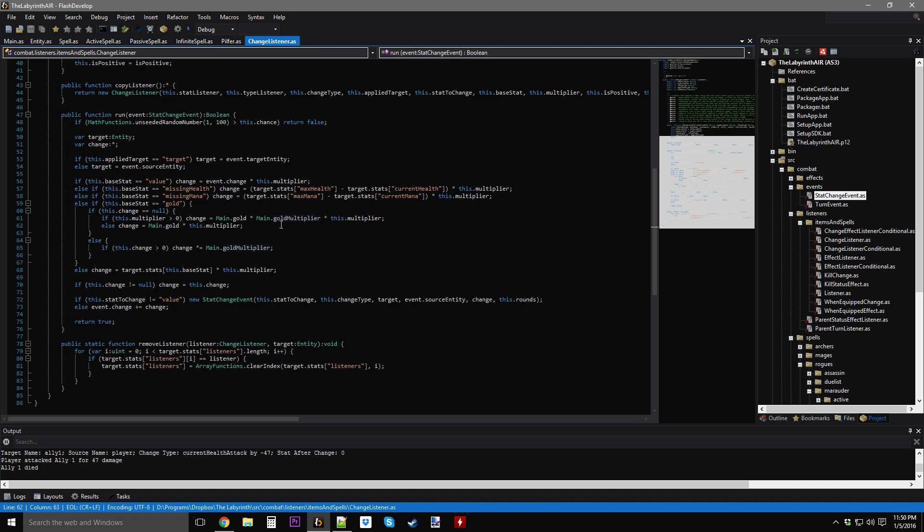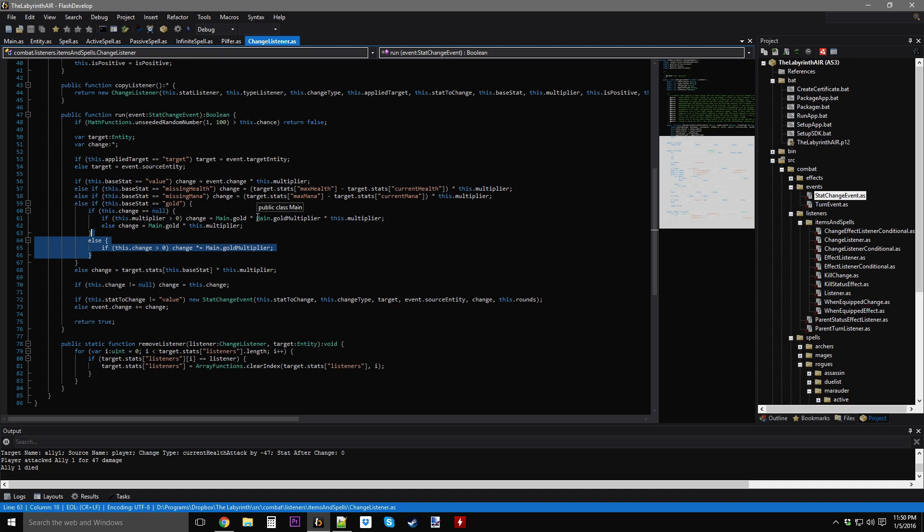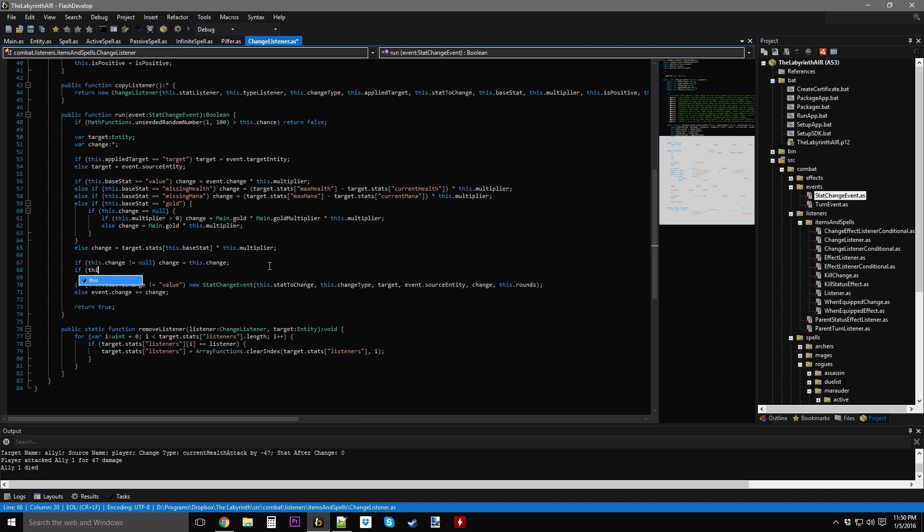So this should be fine now. Come on — where's the gold? Yes, it's working. It was 20% of 14, which is 2.8, and it rounded up to 3. That's correct. Awesome — that was more trouble than it should have been. I need to go back to the main menu and change the gold back to zero.